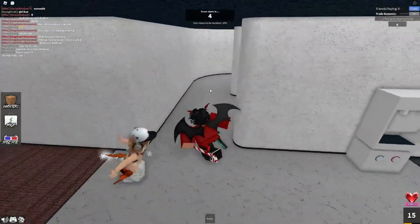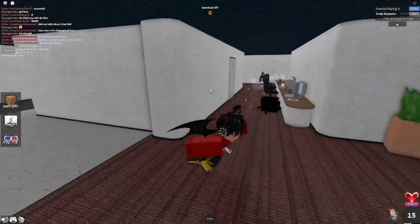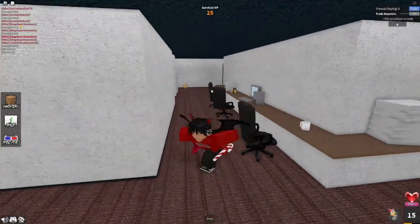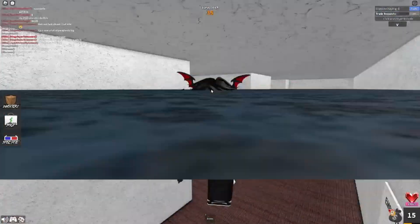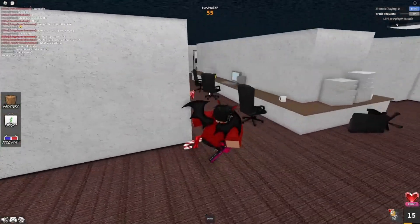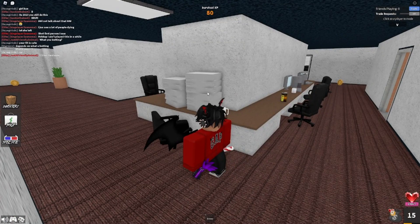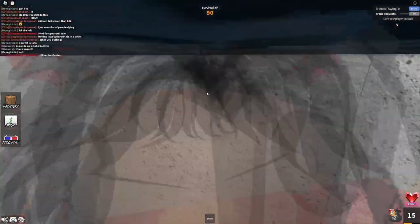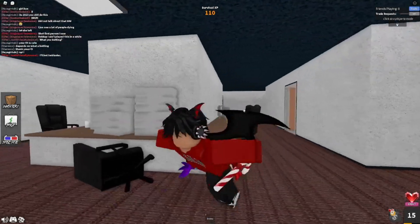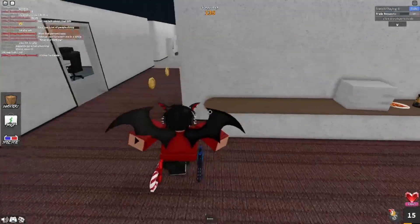The fourth tip I have for you guys is: don't spam jump. Spam jumping is very bad. But don't walk in a straight line either, because you'll get shot as the murderer. If you spam jump and they're a good timer, they could just easily shoot you, so it does nothing. What I'd recommend is get behind the wall, charge up your knife, and throw it. And when they're off guard, go from the side and stab them.